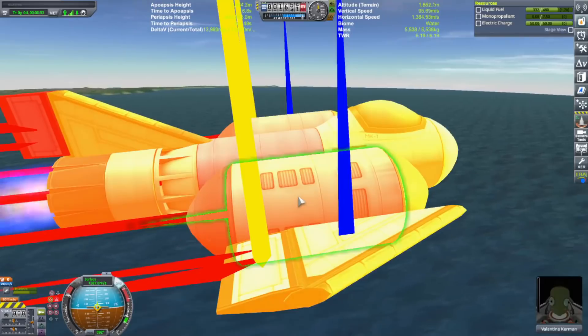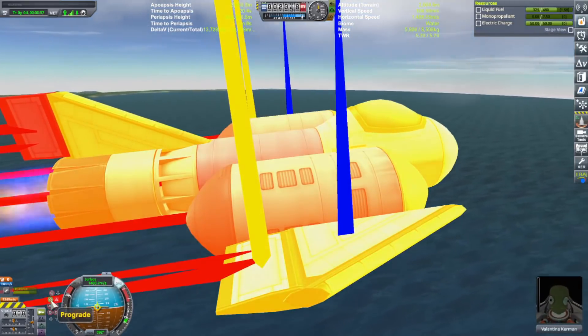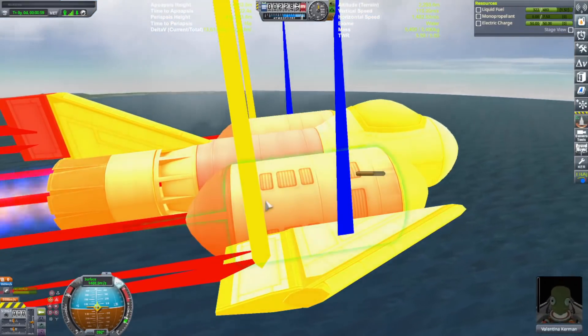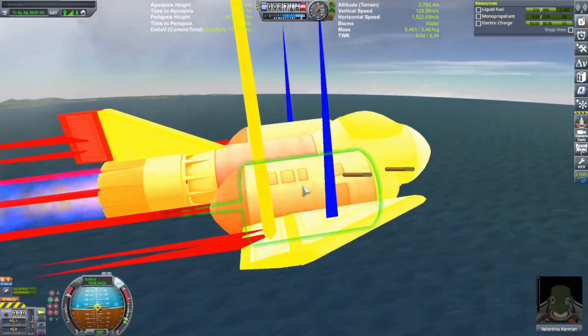Not to mention that the intercoolers are almost three times heavier than the shock cone air intakes. So not only are the intercoolers three times heavier, but they also produce a little bit more drag. So I'm thinking that maybe they're no good for SSTOs, period. Kind of a revelation for me.